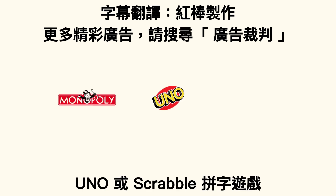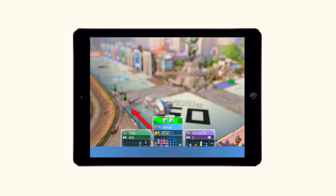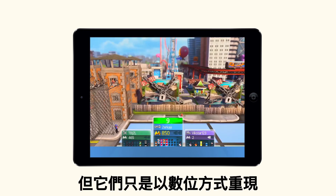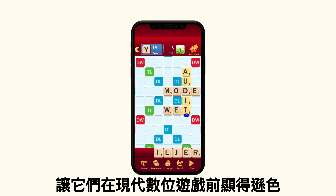Classic games like Monopoly, Uno, and Scrabble made a comeback as online games in mobile apps. But they were simply given digital facelifts, maintaining the same game mechanics that fell short when competing against actual modern games.